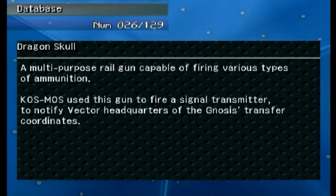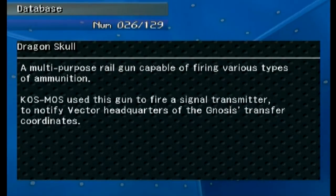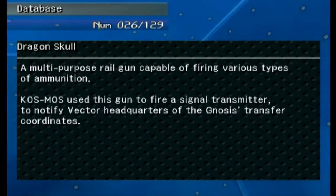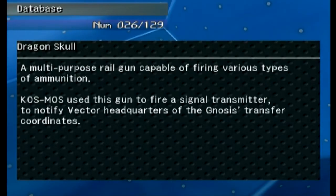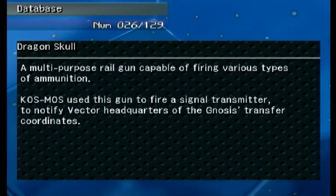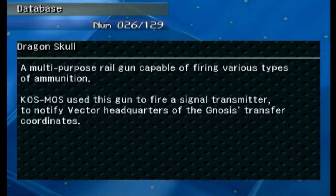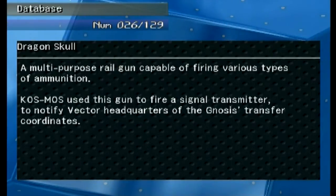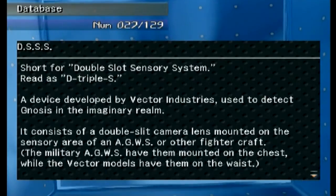We have 129 total entries and I haven't gone over 100, so we have quite a few things to go over. 'Dragon Skull' is new — it's a multi-purpose rail gun capable of firing various types of ammunition. KOS-MOS used this gun to fire a signal transmitter to notify Vector headquarters of the Gnosis's transfer coordinates, to find out where they went.